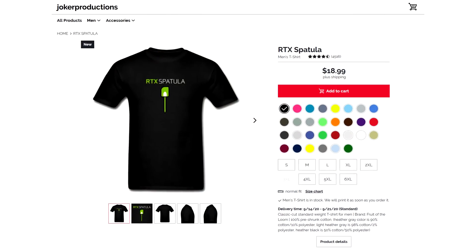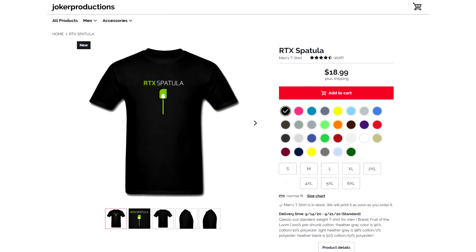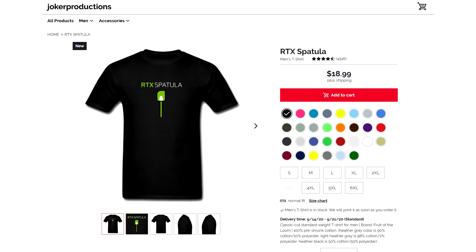Otherwise, I might have to go out and buy a Founders Edition card, so if you want to help with that, grab yourself maybe an RTX Spatula t-shirt, which is available in the Spreadshirt Shop linked down in the description below, or maybe think about using one of the sponsors here on the channel, which helps keep the lights on and keep buying hardware for us to review here on Joker Productions. Without further ado, here's a sponsor spot.